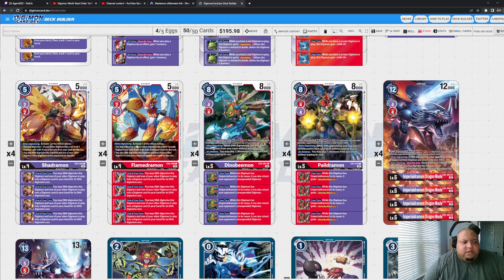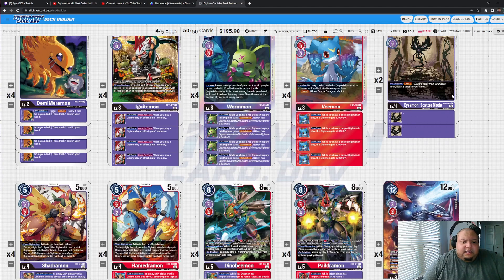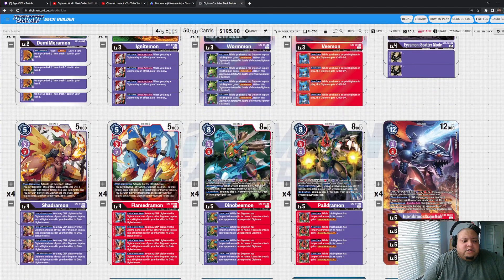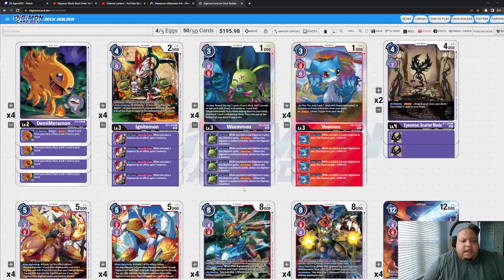I'm running two copies of Scatter Mode as part of the level-four package, alongside Flame Dramon and Shade Dramon. I know some builds run four Scatter Mode and a regular Ice Mon, but I cut Scatter Mode down because he's more of a 'help me facilitate' card — you can call him out just to accelerate your trash, but he's not the greatest card in this deck. Once you have your full combo going and it's about resetting, Scatter Mode becomes a dead card that doesn't really help your game plan.